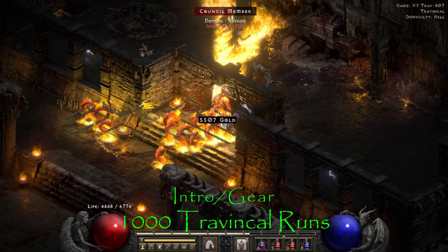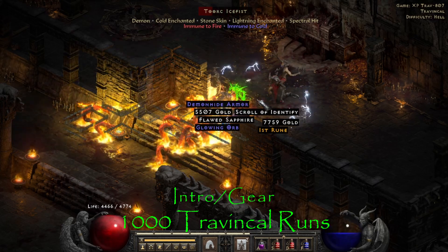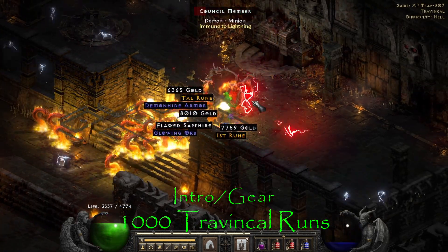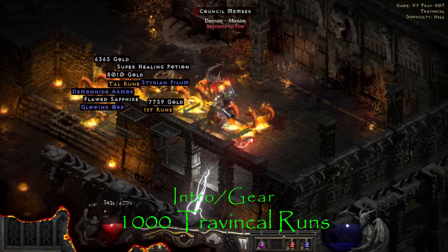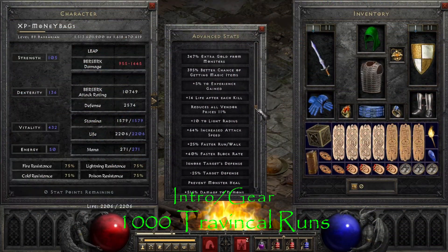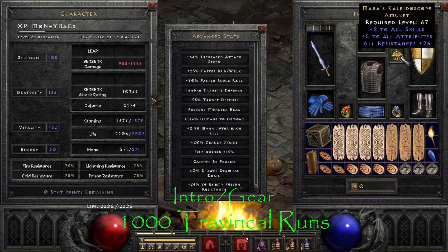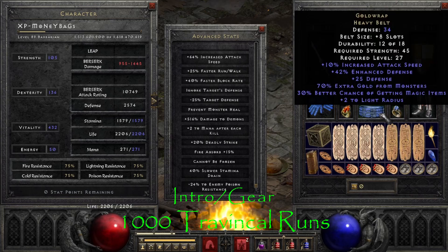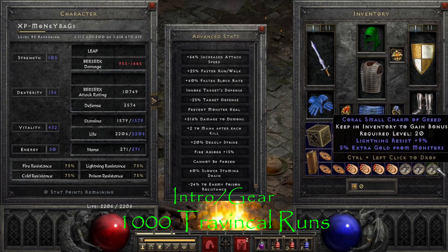What's up guys, welcome to a new video. I just finished up 1000 Travincal runs with my new level 89 Berserk Item Find Barbarian in Ladder Season 3 of Diablo 2 Resurrected. I had roughly 350 to 400% magic find during the runs and ended up finding a lot of really good items and runes along the way, with probably the best life skill grand charm that I've ever found in D2R — but be sure to stick around to the end and check that out.